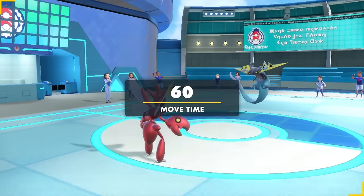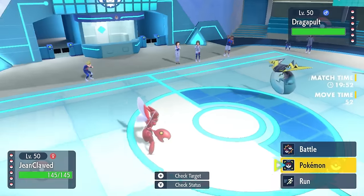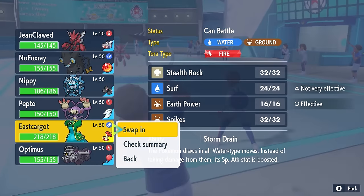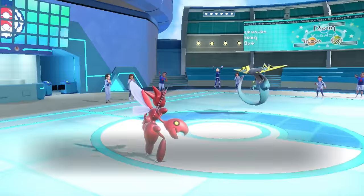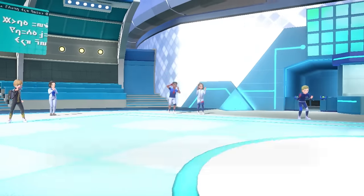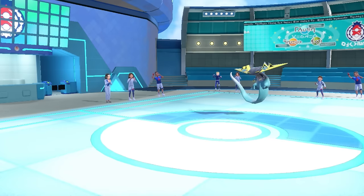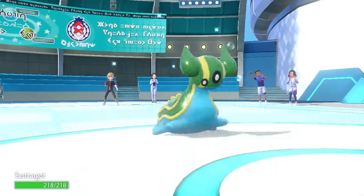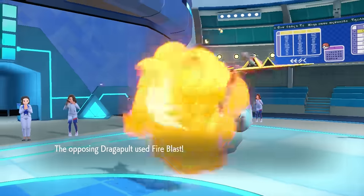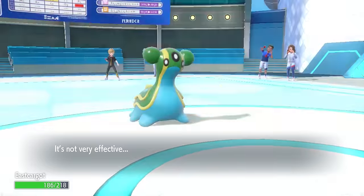I decide to lead off with the big meaty claws, but I got to get Scizor's clawed ass out of here, because there's definitely some type of fire coming my way and I can't afford to let Scizor go down early. So I decide to switch into the Gastrodon. We're not having fried bugs today - Escargot takes a Fire Blast, which doesn't do a whole lot.